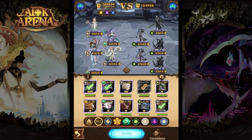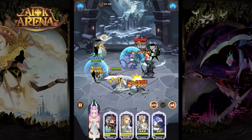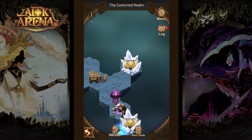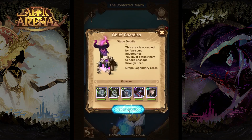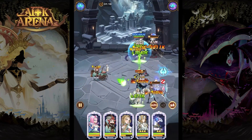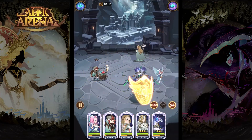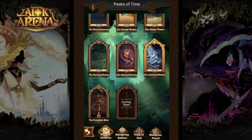We have a lot of Graveborns here so Wilders will be a good option for this fight. Another crystal chest. And the last group of enemies. After defeating those guys you can claim the last crystal chest and you're done. Congratulations — the Contorted Realm is 100% completed and you have unlocked the Forgotten Mine.